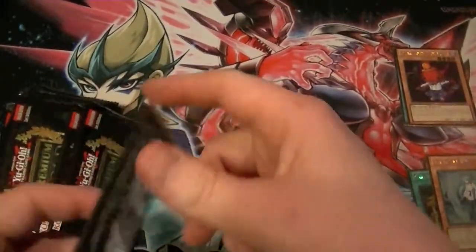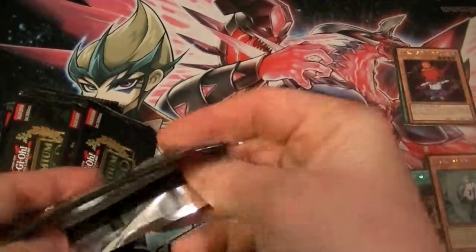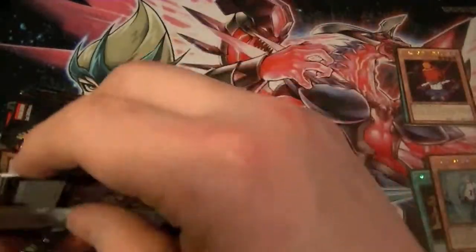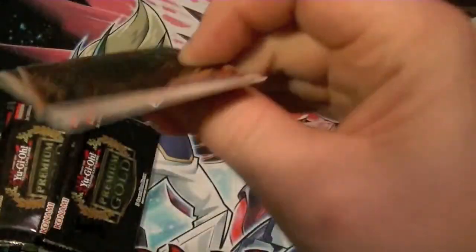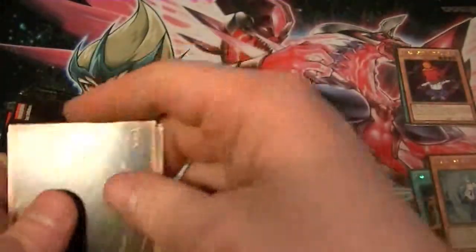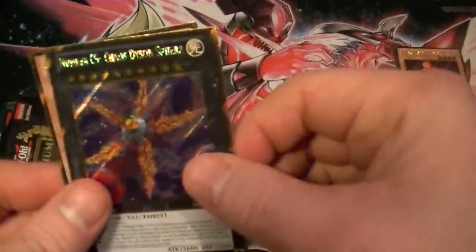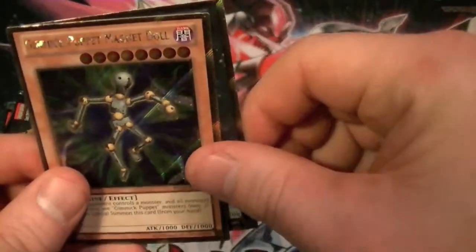Coming up after this, I will be doing a case tally video of all the Gold Rares and Secret Gold Rares that I pulled, as well as what should be available for sale or trade. Cards: Chaos Sorcerer, Spirit Reaper, Tiger King, Chaos Dyson Sphere, and Magnet Doll.